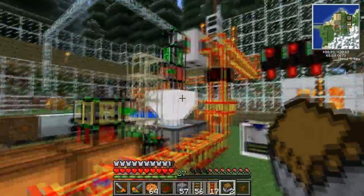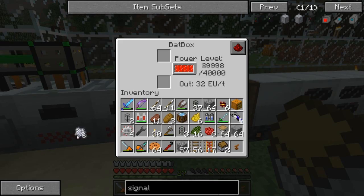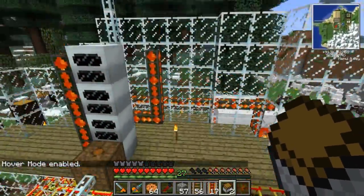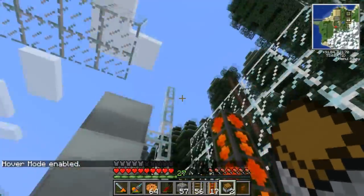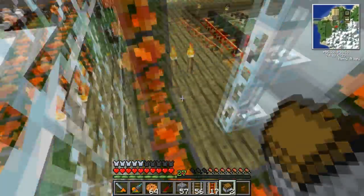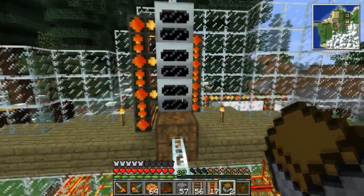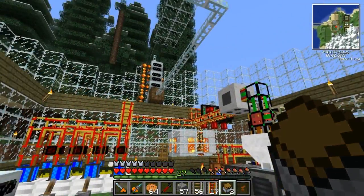Now I'm building a new power system up here. Speaking of which, I need a jetpack. I'm going to make a stack of geothermal generators on this end - probably three on this side, three on the back, and three on this side. That'll provide quite a lot of power, but each geothermal is only about 8 EU per tick, so it's still not a lot of power but it'll be pretty good for now.